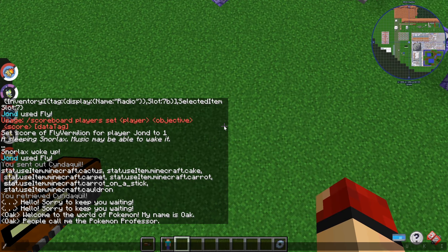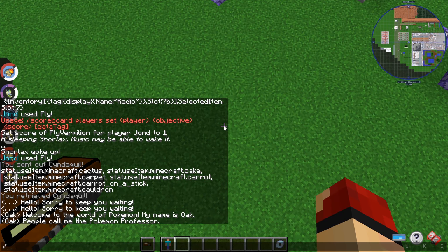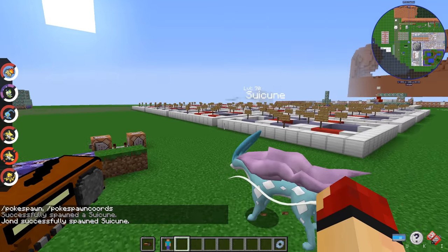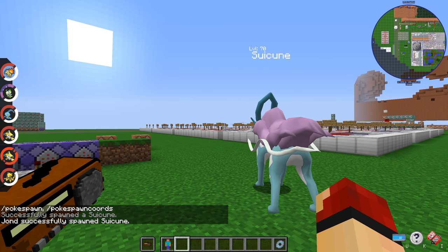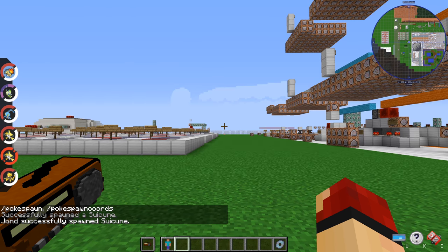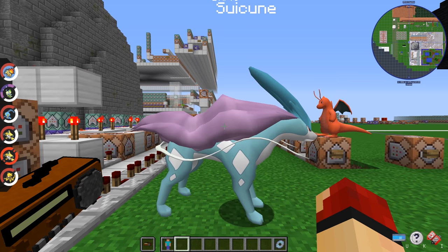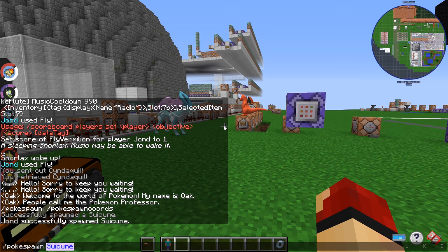With Pixelmon NPCs you're able to run scoreboard tags on them based on very specific target selectors. I'll spawn a Suicune — when I right-click anywhere near it, the redstone in the background targeted a Pixelmon named Suicune that is wild, and the radio starts playing the legendary music near it. It won't work on Pokémon that aren't wild.